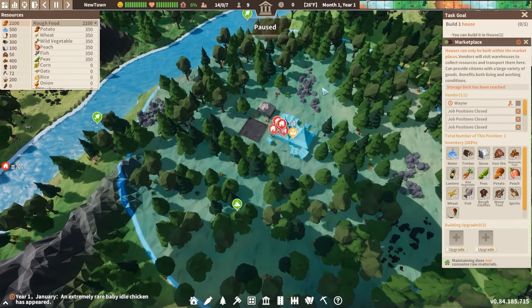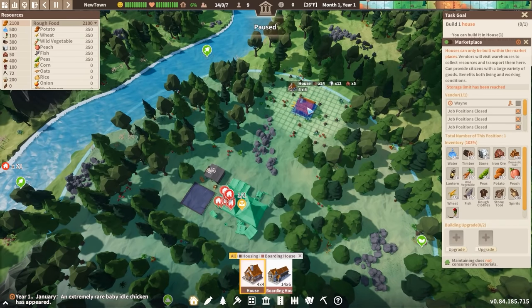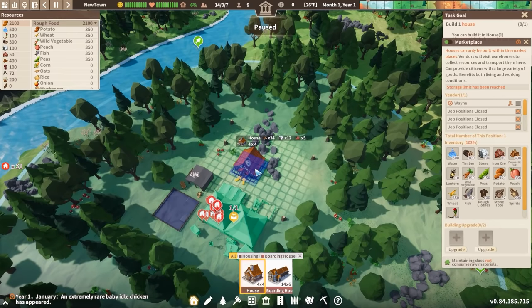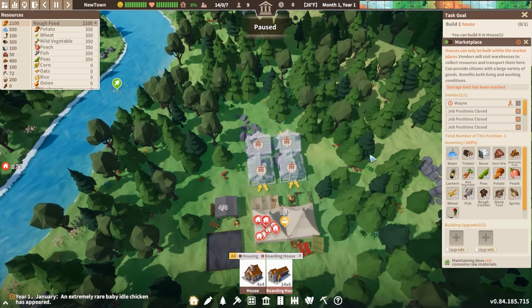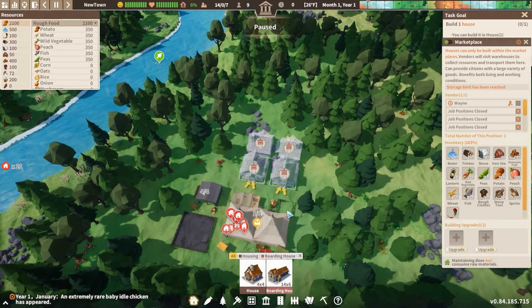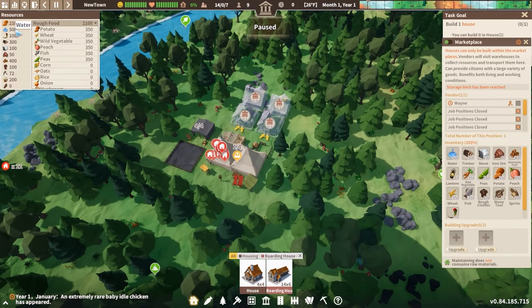So the marketplace is really going to be key for us. The first thing we probably want to do is set up some houses. How about close to the marketplace? These yellow arrows represent the access point for the homes, and you want to leave a little bit of space between buildings so you can have some roads. Of course, it does cost resources to construct just about anything — in this case it's going to cost some lumber, some stone, and some iron ore. Over here on the left, you can see all the different resources we currently have available: food, water, various different types of medicine, more raw materials, and so on.